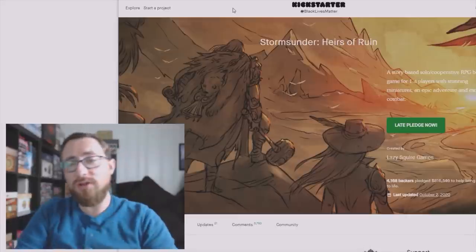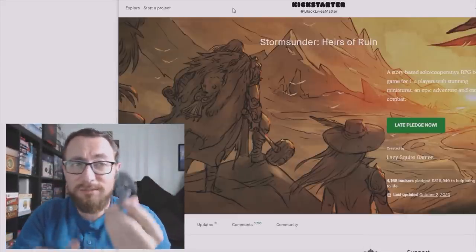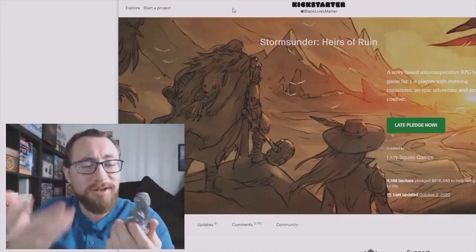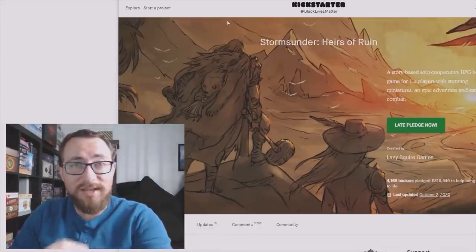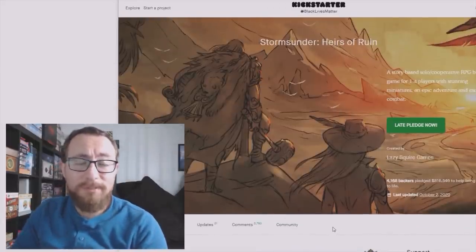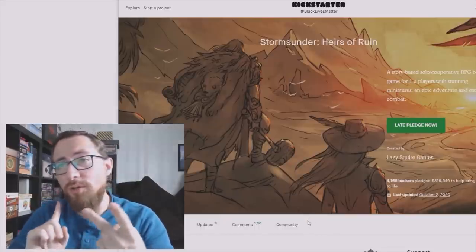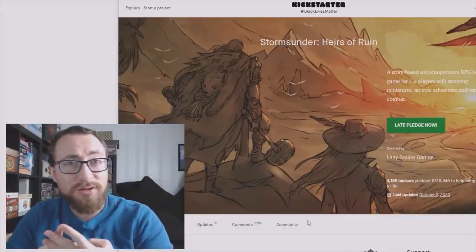Those are the two miniatures I have right now. They look amazing — this one far more than this one. Nothing wrong with this one, but he can't hold up to this giant angel thing with the amazing wings. The detail is absolutely insane. And so that's basically that for the miniatures. Just comment down below with some sort of reason — a general comment will not qualify. You just have to have any reason why you backed Storm Sunder, or why you want the miniatures, or why you attempted to back Storm Sunder. You don't actually have to have backed Storm Sunder to get these.